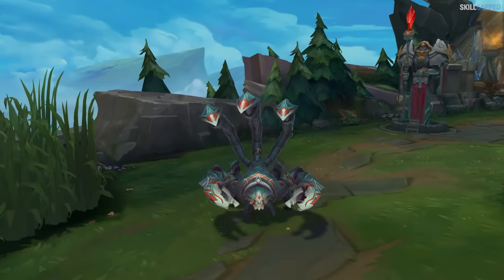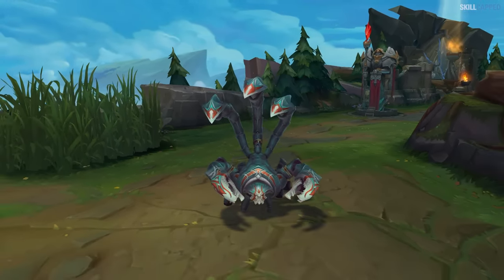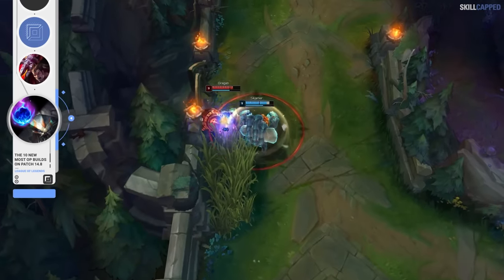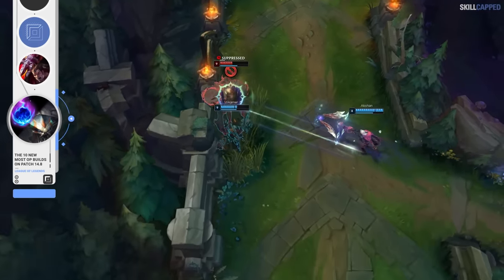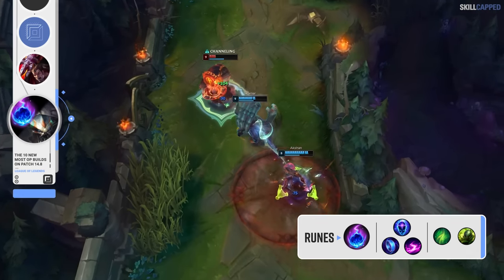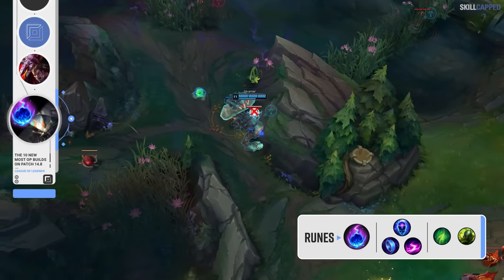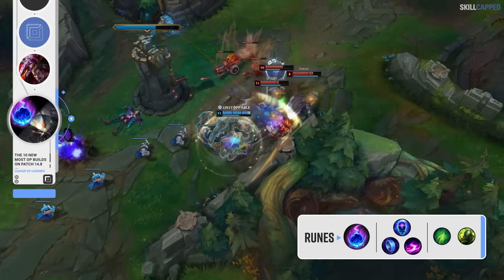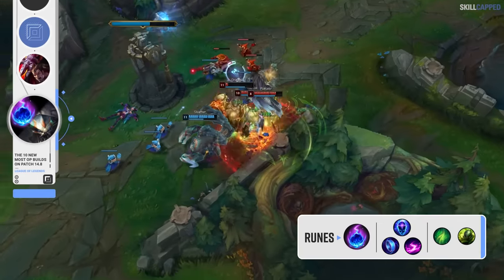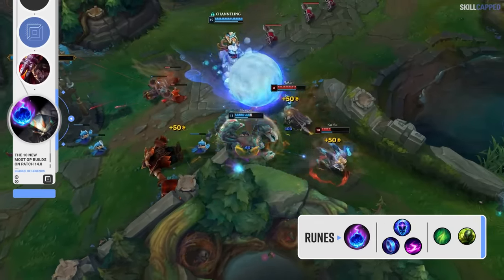With Skarner fresh off his rework from 14.7, there are many players who are building him incorrectly. The rune page for top lane Skarner is something a lot of players are getting wrong right now, as you want to be taking Comet instead of Grasp. Comet is just so easy for Skarner to proc with his Q, as it's a near-guaranteed hit since Skarner's Q slows the enemy and gives Comet time to drop in and deal damage. Unless you're in a matchup where you're extremely confident you can get a ton of Grasp procs off throughout lane, Comet is just a much more consistent keystone for the champ.